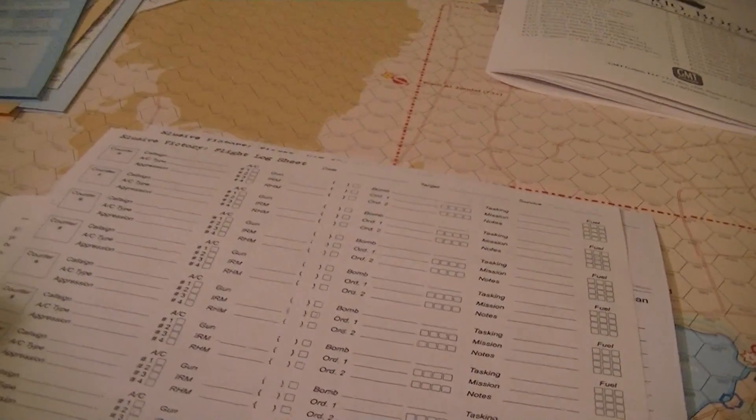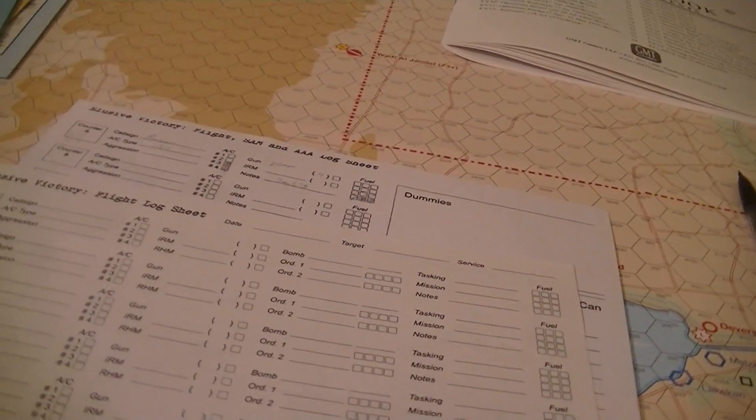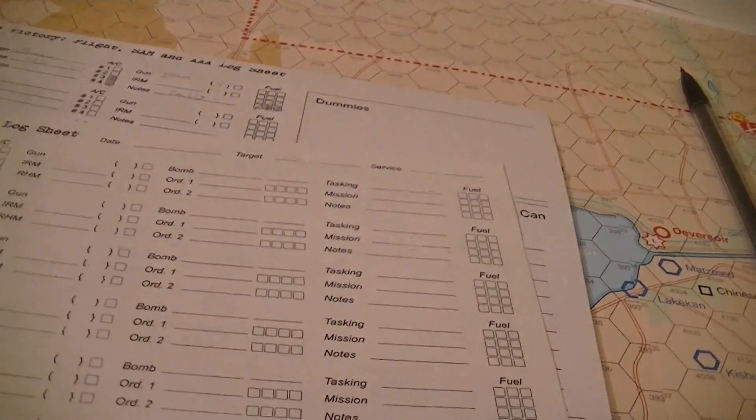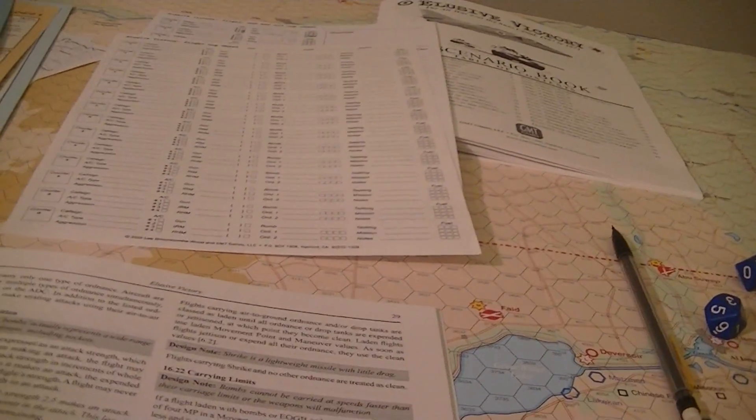This is where I would have expected it on the attack line sheet. There it is — the bombs and different ordnances are covered in that column. I thought there were two sets of plane tracking, but no — it's wider so it can carry the bombing information.